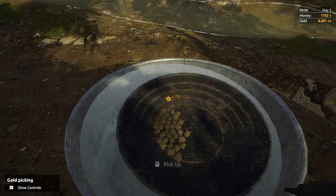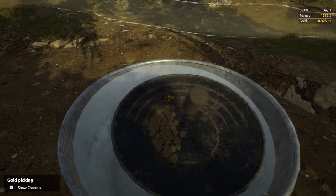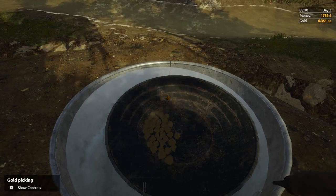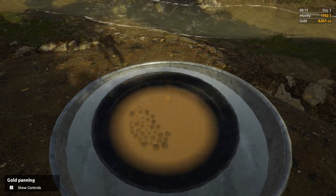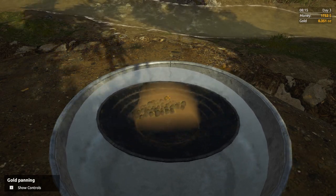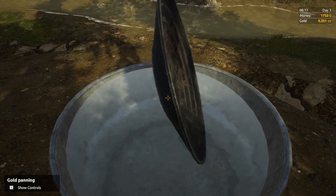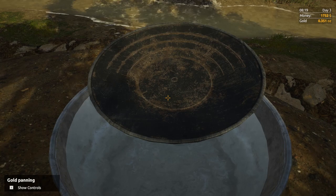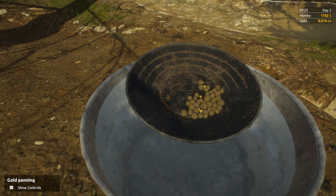We're already a third of the way there — I think one ounce is around 1,200 in value. Let's go ahead and rinse this one more time to see if we get anything else. It's coming up dirty when I dunk it, which is odd — it's supposed to come up clean first. Looks like there's no more gold in there. That's how you get the gold, guys. I'm going to do the rest off camera since this video is getting long, and we'll come back when we've got one ounce.